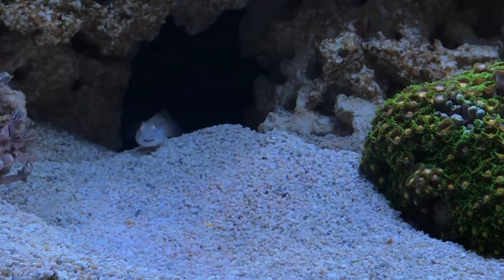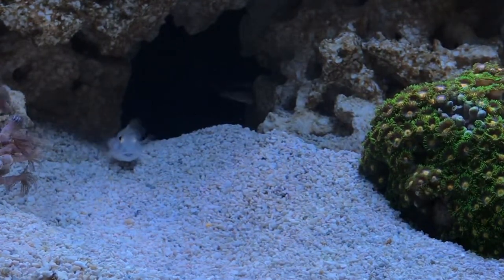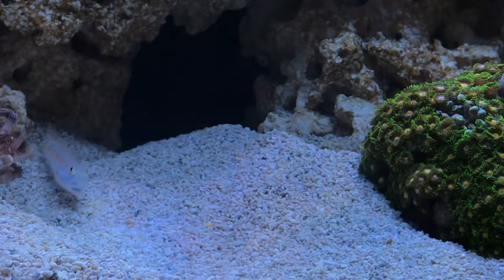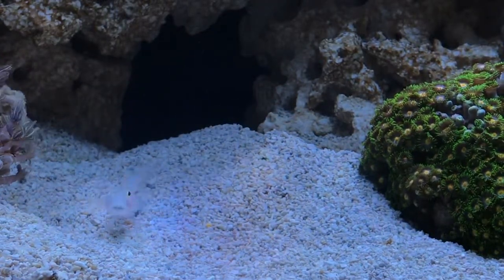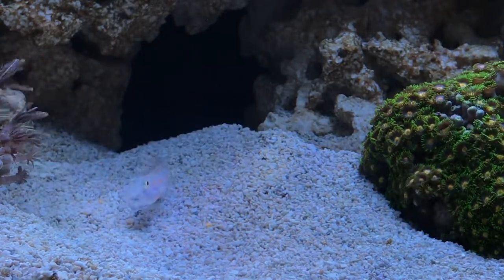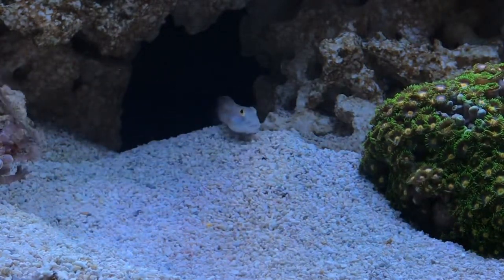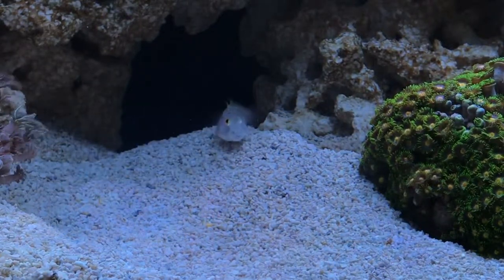Everything else is fine. The diatoms on the rock aren't getting any worse, and with the three blue-legged hermit crabs that I have in there, the diatoms are actually being taken off. They've each got one rock tower each. I noticed today in particular an awful lot more white appearing in small patches all over the place — it looks like it's got measles in reverse, so many white spots coming back where the blue-legged crabs are really getting to work on it.